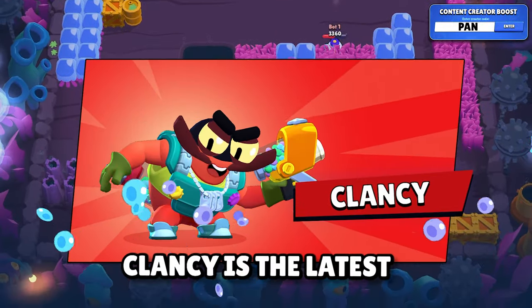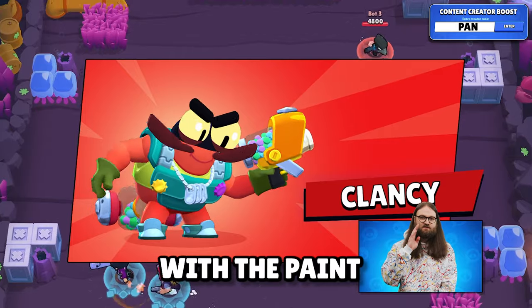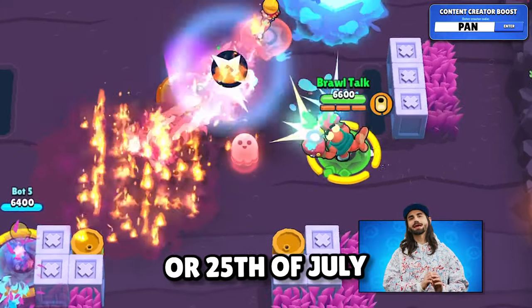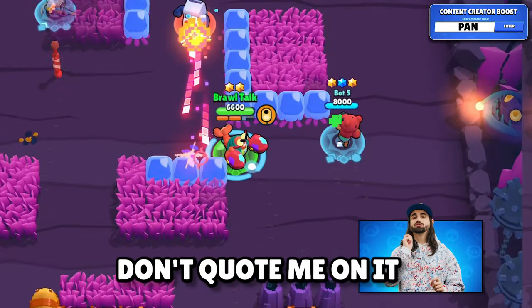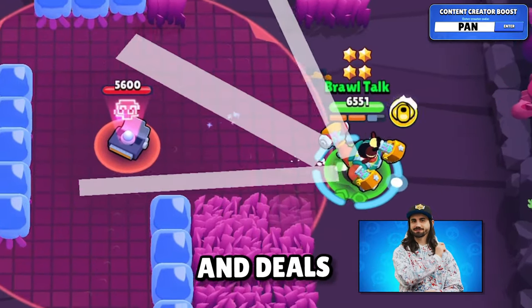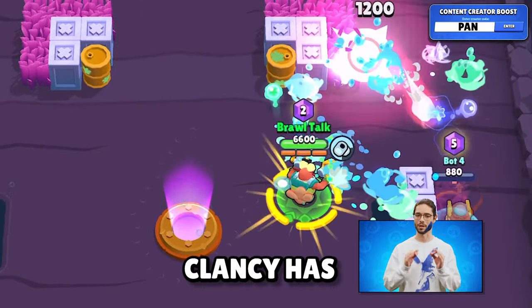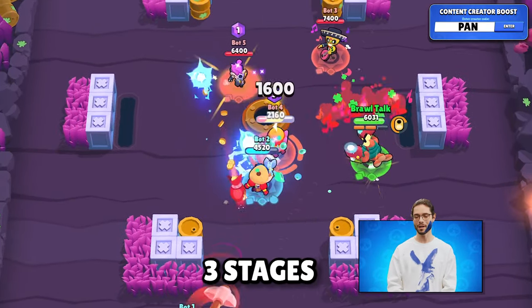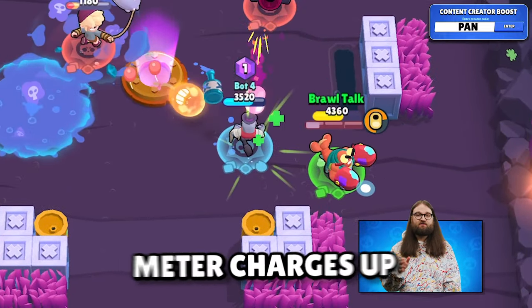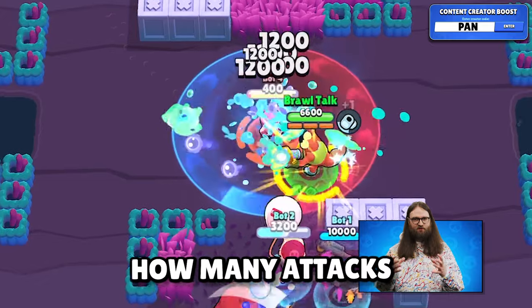Clancy is the latest mythic brawler who should be released on August 1st with the Paint Brawl season, with a pre-release on either the 24th or 25th of July. He's part of the Deep Sea trio with Hank and Cooke and deals a ton of damage. Clancy has an upgrade system similar to Surge with 3 stages — we don't know how many bullets it'll take to upgrade him, but the upgrade meter seems to charge based on how many attacks you hit.